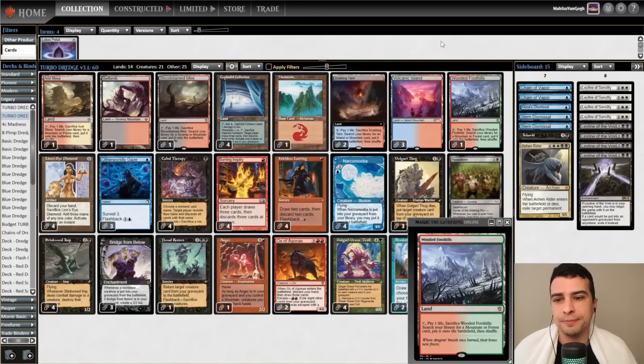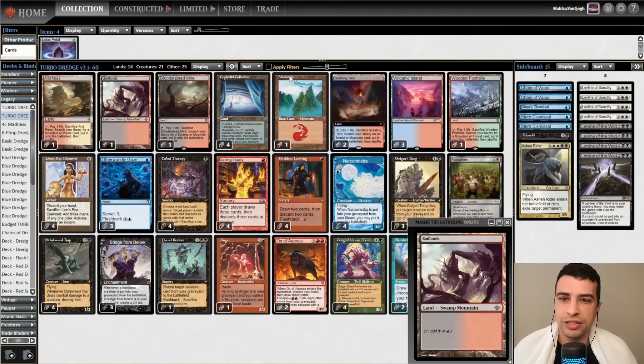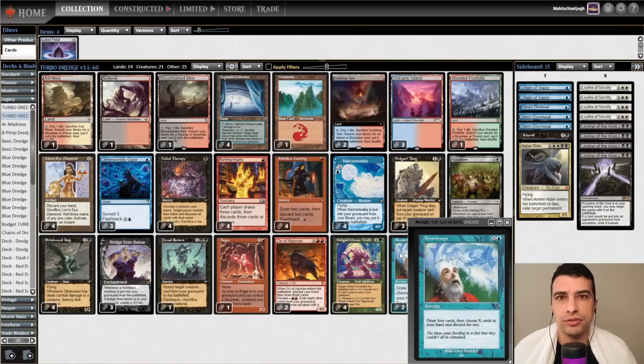Lotus Petal seems like a good addition — maybe one copy — but in the end I decided to try 14 lands instead. I'm going to play the Legacy Challenge. I didn't play a single Legacy Challenge in the last month after Modern Horizons release. This will be my second; I played yesterday's and got a 4-2 result, good for 16th place.